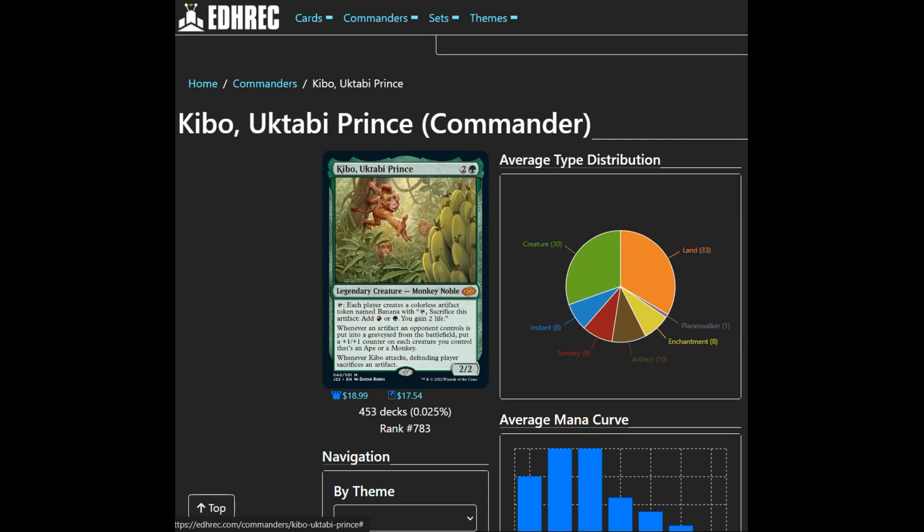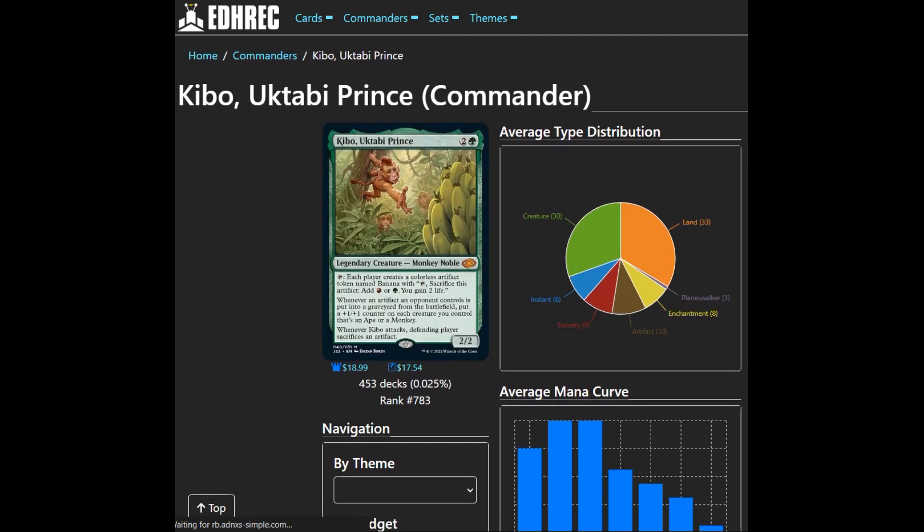So we're going to get our own artifacts from this and buff our commander up, and obviously buff up any of our monkeys and apes on the battlefield at the time. We want to be focused on monkeys and apes so they can get the benefits, but we're also making our opponents sacrifice artifacts. Finding ways to make our opponents' artifacts go to the graveyard as much as possible is something we really want to be doing. Even though we are giving our opponents artifacts, they aren't always going to have artifacts for us to kill, so we might want to play a strategy where we give away more artifacts so that we can make them sacrifice more.